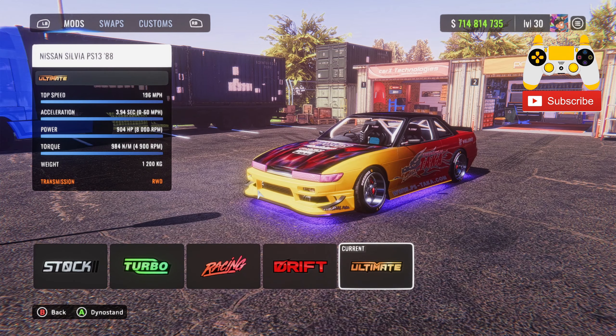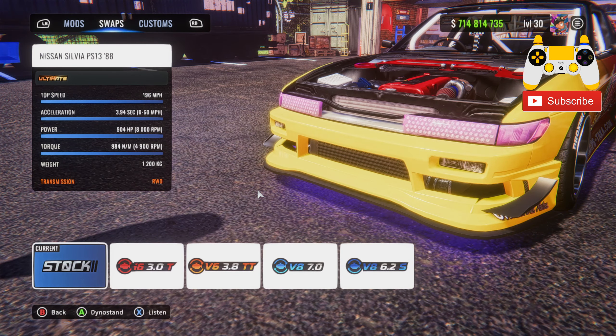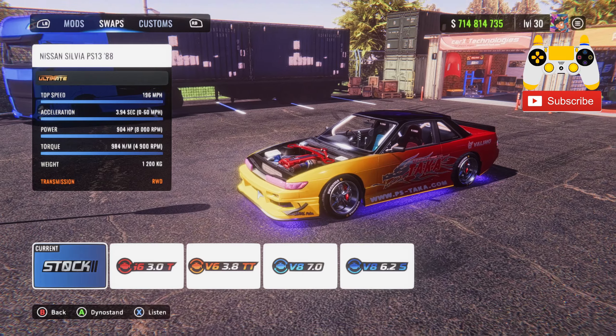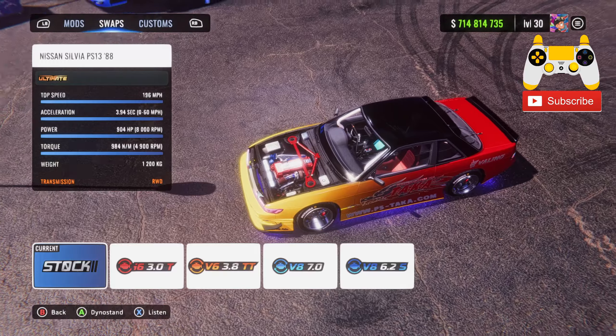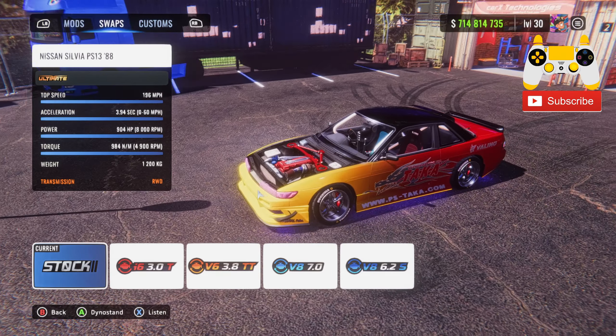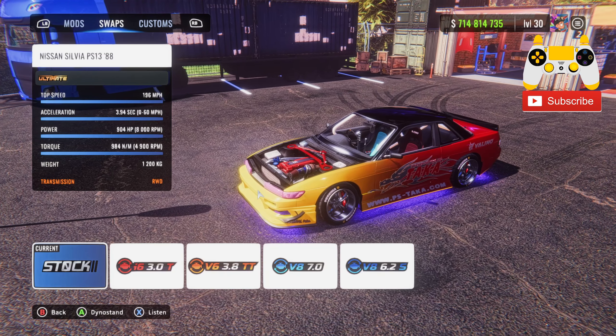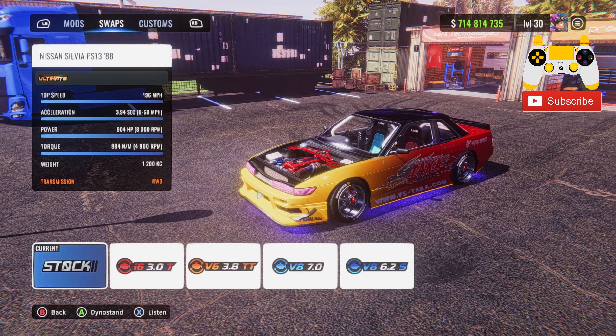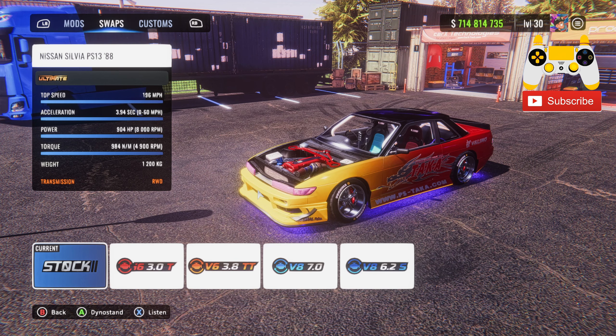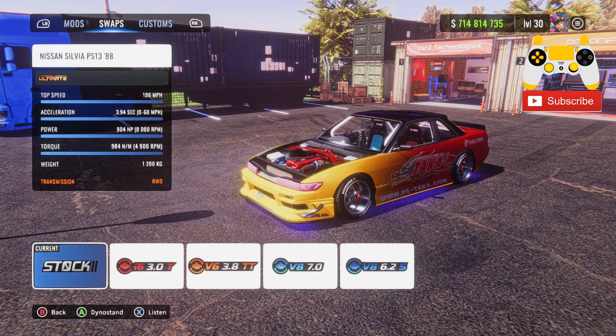Now I'll show you guys the full dino stand tune and we'll get into some gameplay. If you've been enjoying this video so far, drop a like and share the video. First things first — you want to make sure you have the stock engine. If you put the tune code in and it's not popping up, it's because you don't have the stock engine in your car. Make sure you have the same engine I'm using when you use the share code and the tune — it's very, very important.